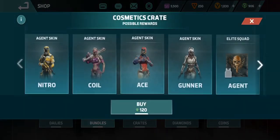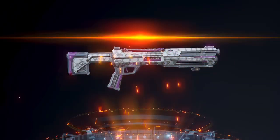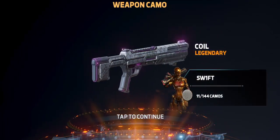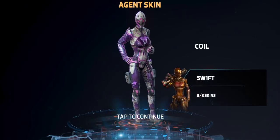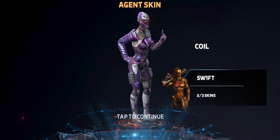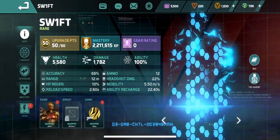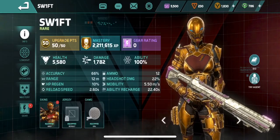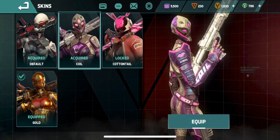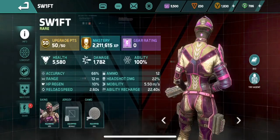All right guys, let's see what else we got here. Got the Coil — Coil Swift, baby, that is awesome, I forgot about that! A legendary coil gun camo, and now the coil skin — check it out, baby, that looks sexy, love it.